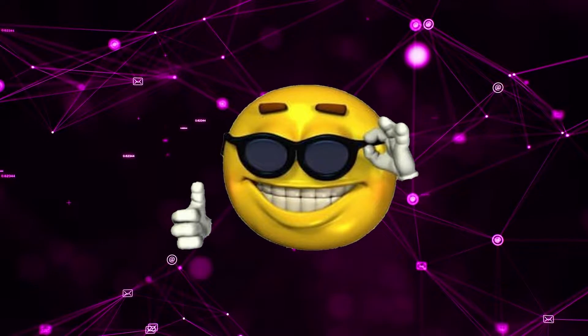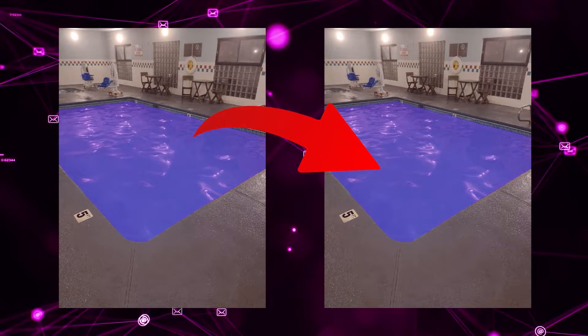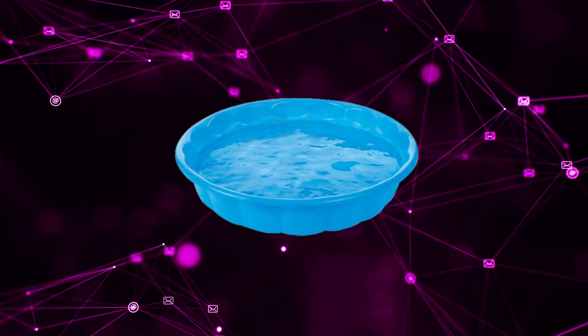If pool fish are taken out and placed into a pool of the same color as the one they were taken from, they will be fine and able to reproduce as normal. But if placed in a pool by themselves, they will be able to reproduce on their own until several more pool fish are present in the pool.